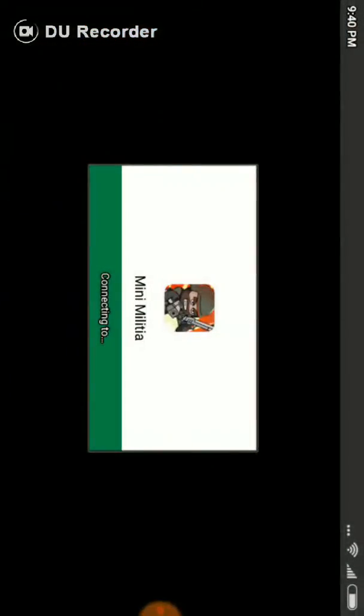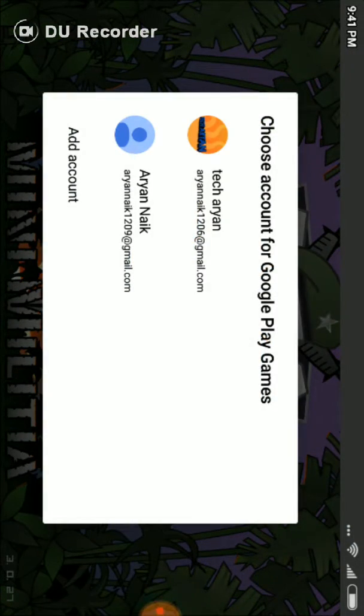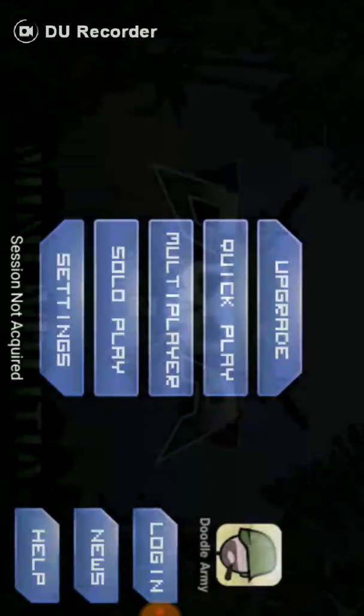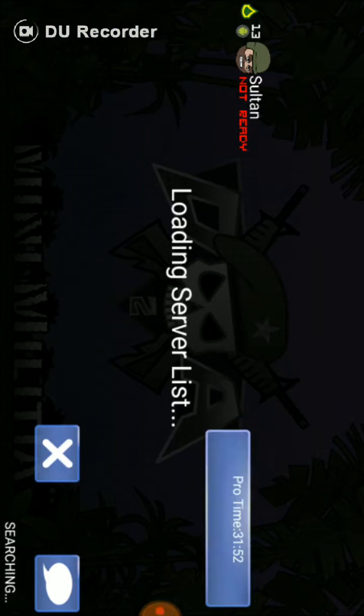First, open Mini Militia. Simply skip, then tap on the back button. Complete a little sample. Click outside, then click the coin and click here.